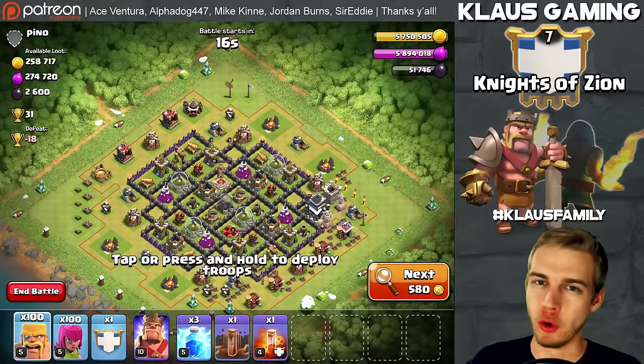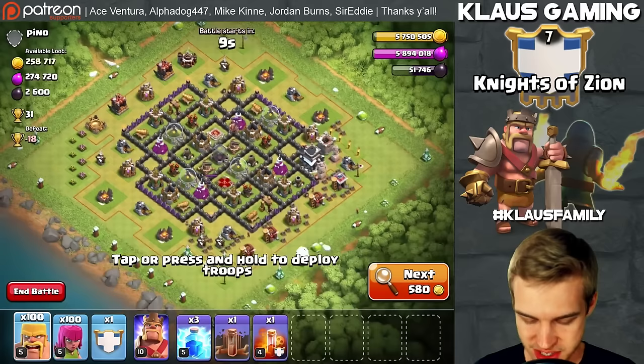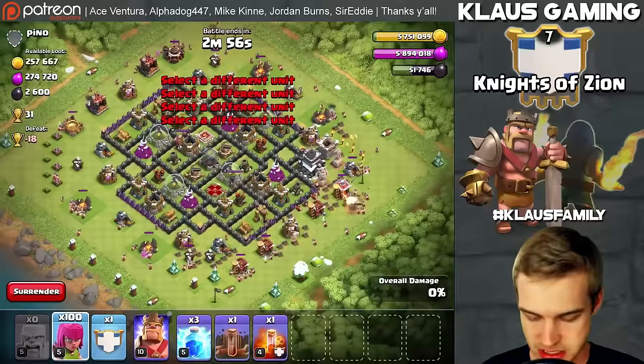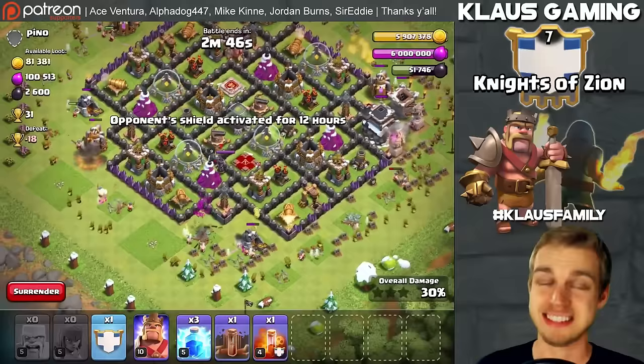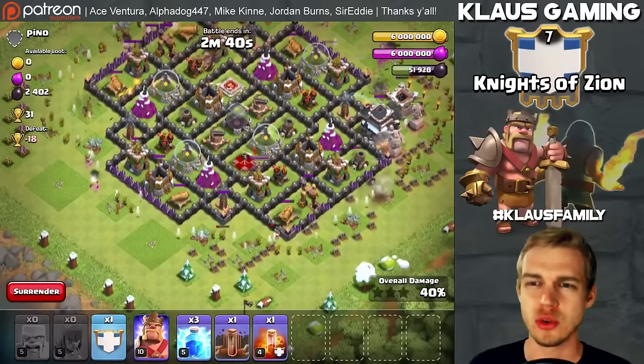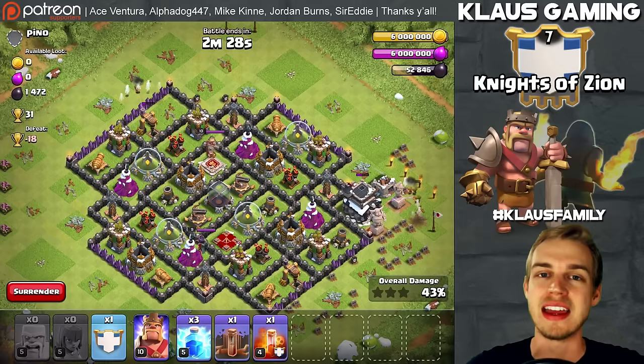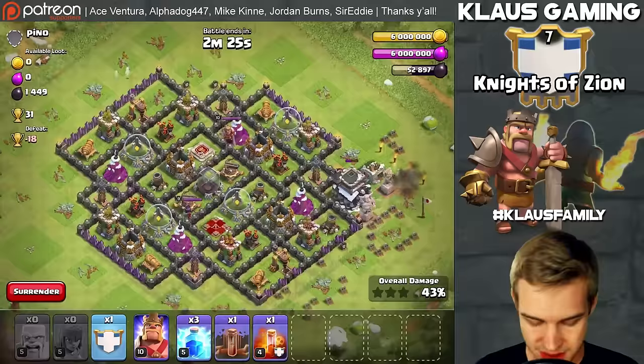Our final dead base before max Town Hall 8 walls! Shout out to Pino for being the one who will finish and top off our gold storages. It's a Town Hall 9 but it's got dead X-Bows so I think we'll be okay. I've obviously got my lightning spells and my king if I need to snipe any loot. I don't think any of the gold is going to be super hard to get. I've been farming pretty hard trying to get these walls done — it hasn't been easy, it's been a struggle, but it's been enjoyable.